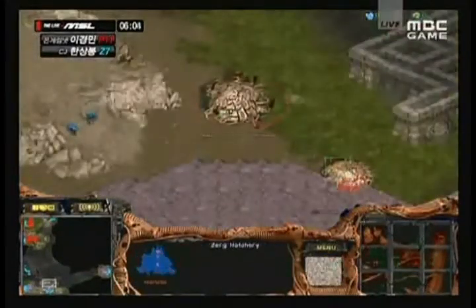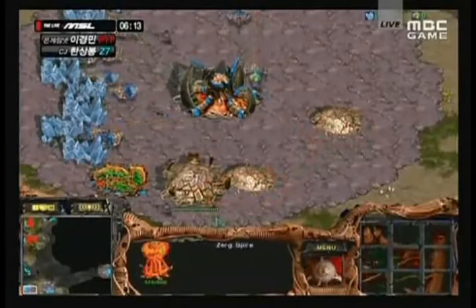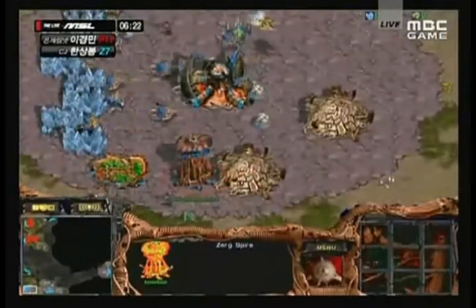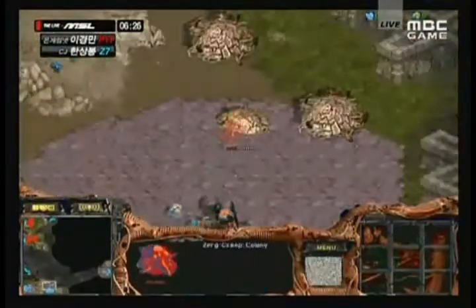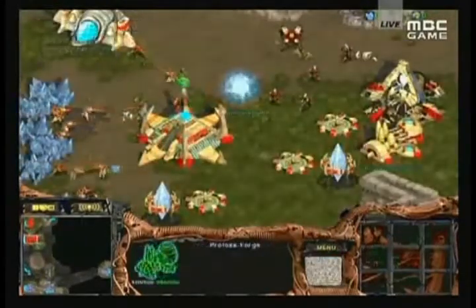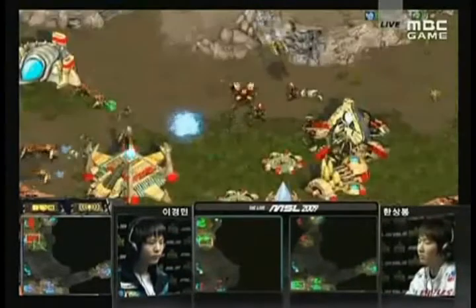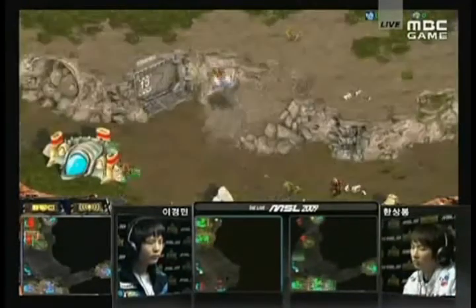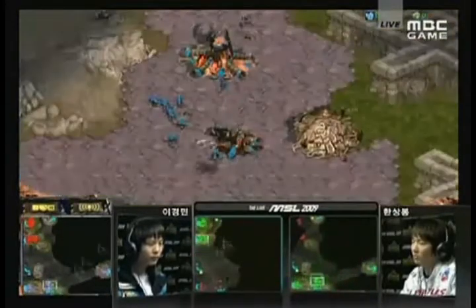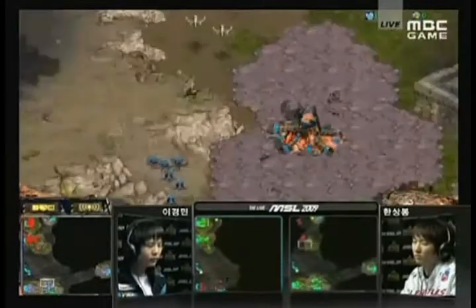More drones being sent to the locations. Two more hatcheries are now going down for Quanro, so he's doing that tech switch. He's also getting his Hydra Den and just getting that Spire to produce some Scourge, plus an Evolution Chamber for upgrades. He's going to pump as many Hydras as he can, getting Range and Carapace upgrades. Quanro is playing very carefully, putting down Creep Colonies in both his natural and his second base at 4 o'clock, because he definitely doesn't want to get attacked. More advanced players like Savior and Jaedong usually delay those colonies as long as humanly possible, depending on their own timing. But Quanro is playing it safe.